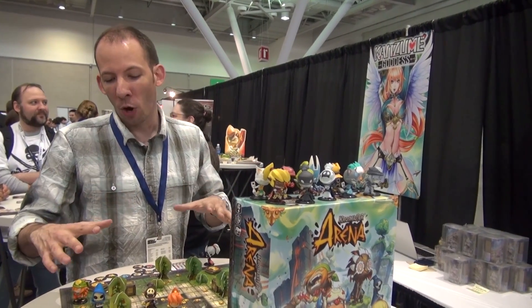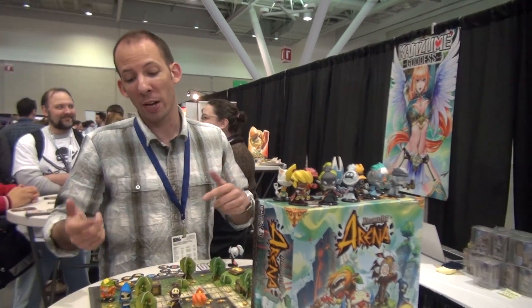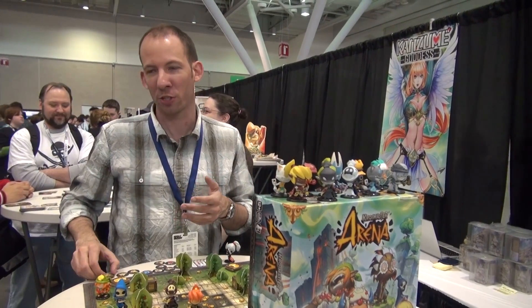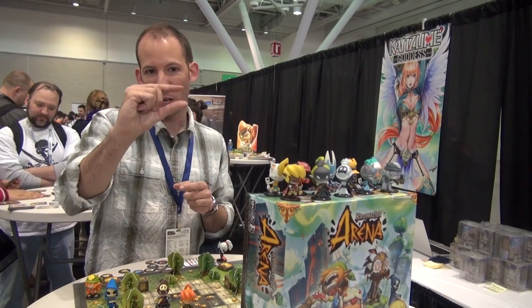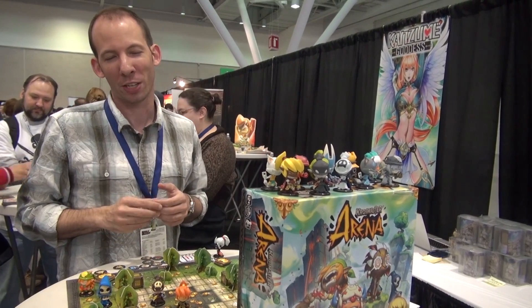On the Kickstarter, we have alternate art for all of the terrain — all of the trees, shrubs, and everything. We also have resin versions of all of the trees, shrubs, and crates, and resin versions of all of the tokens as well. So all the water bombs that he throws, we have resin versions of all of these things. There are alternate pieces, promo pieces — there's a ton of stuff available for people on the Kickstarter.